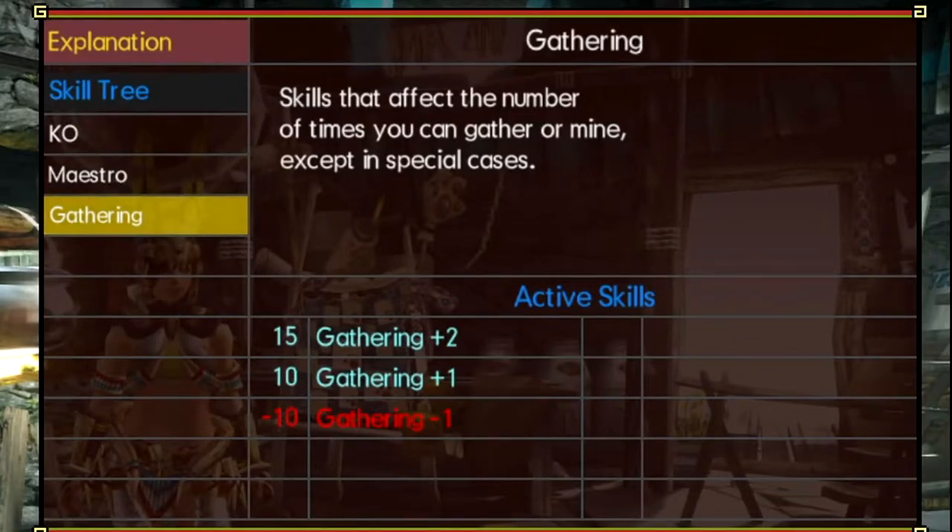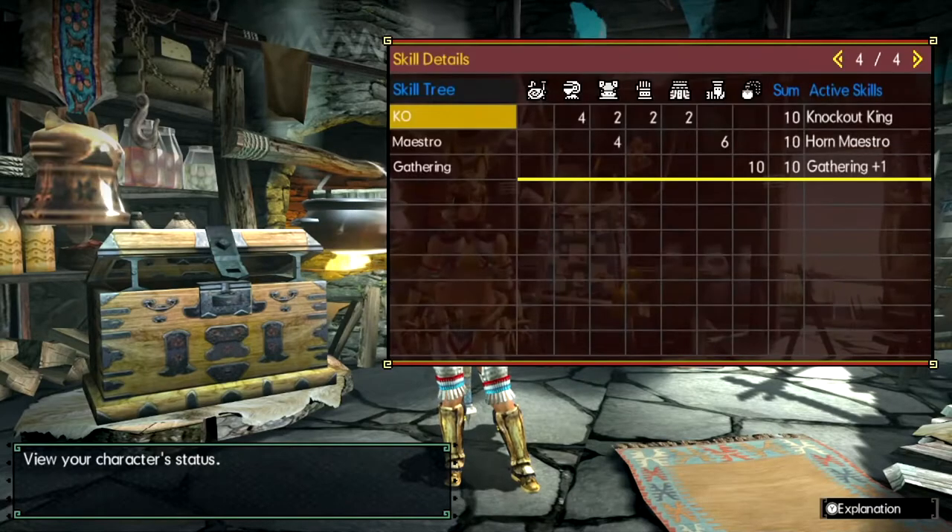In this game, unlike in World and Rise where one point gives you level one, two, or three — in Generations Ultimate a skill needs 10 points to become active at all. If you have 15 points into gathering you don't get both Gathering+1 and +2 — you just get Gathering+2 because it levels up to level two. Gathering+1 means you can hit a node more than once, yielding more items from rock nodes or bug collection spots.